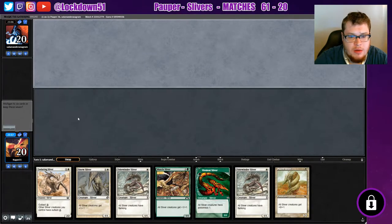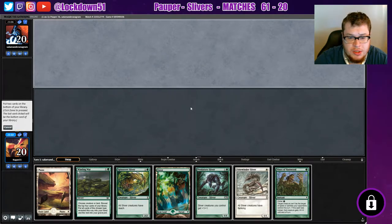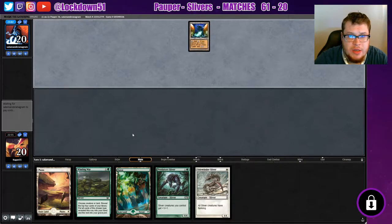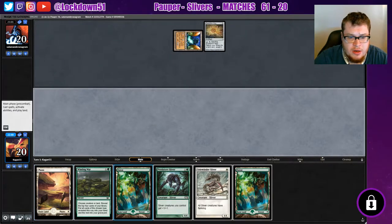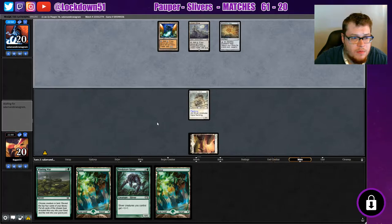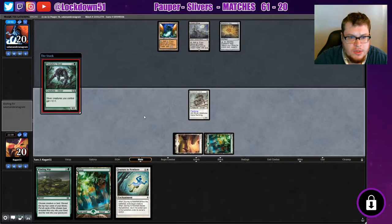That's unfortunate - we got a mulligan. I can't keep this either. Crap, this is not an ideal start. Let's dump the Vines. I kind of want to keep the Winding Way. I guess we'll dump Spinneret - Winding Way is more important to keep here. It's kind of a bad start when you mulligan twice. Expedition Map - that's something we can target with Natural State, that's right. Let's get it going, skip through this turn, nothing we can do. They're getting their stuff, they're gonna have Tron - map will be cracked. Let's just get in for damage while we can.